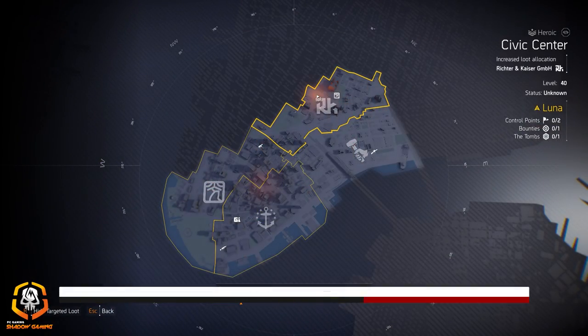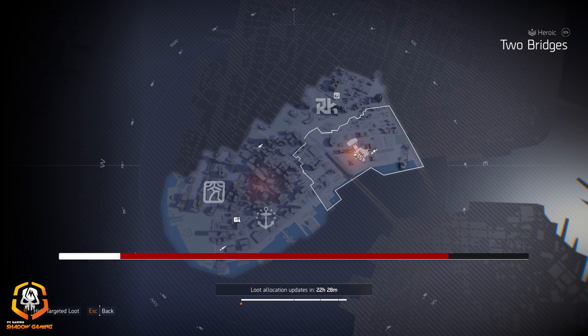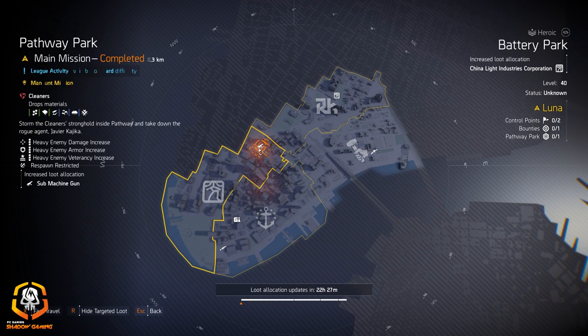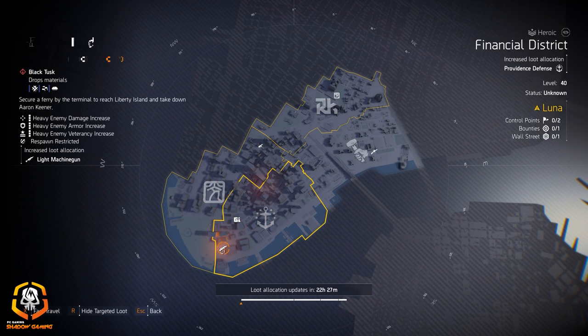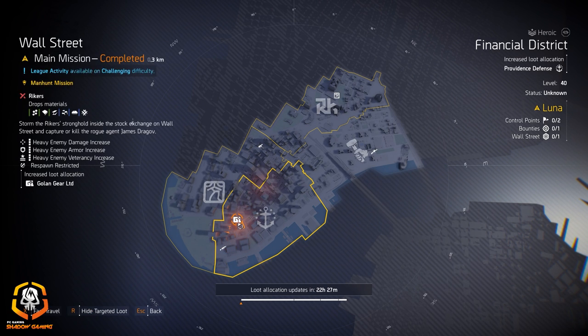Shotguns at Grand Washington Hotel if you don't want to farm Bank Headquarters for the Sweet Dreams, or a good Military M870. Murakami at District Union for that 10% skill duration from the first piece. Let's check out New York City: China Light at The Tombs, Richter and Kaiser at Civic Center, Seska at Two Bridges, marksman rifles at Stranded Tanker, submachine guns at Pathway Park, and China Light again at Battery Park. Providence Defense and Financial District, Goal Line gear at Wall Street, and light machine guns at Liberty Island. If you want to try farming Liberty Island for the Bullet King or Pestilence you can, but I would farm the other place for it today.